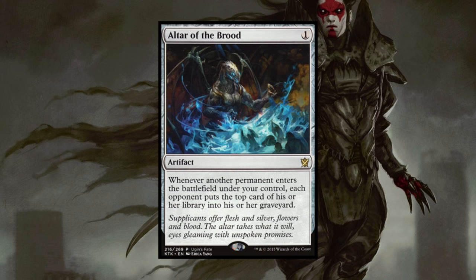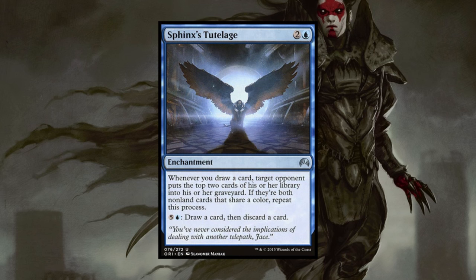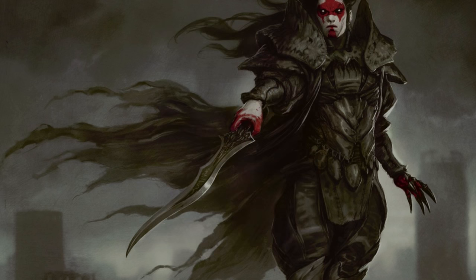Altar of the Brood might only mill one card per opponent, but it requires zero investment beyond its initial cost. Seemingly unthreatening with no upkeep, and a constant effect that adds up over time is exactly the kind of artifact we want to spend one mana on. In a similar vein, Sphinx's Tutelage is another great pay-once-and-let-it-do-its-thing type card. For a small investment, we get what I'd compare to a Grindstone-like effect with potential upside. The cost to activate it can be a bit more expensive than Grindstone, but the trade-off is that we get to do it as many times as we can draw, plus we get one free trigger for each of our draw steps.